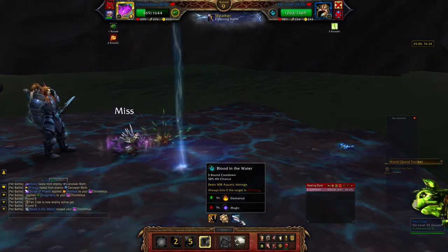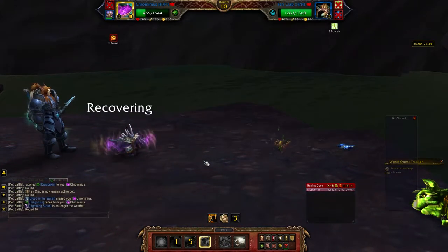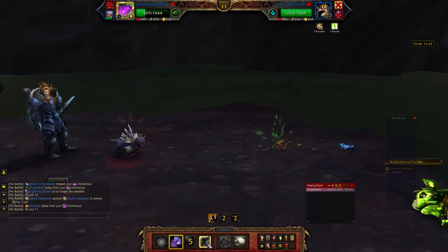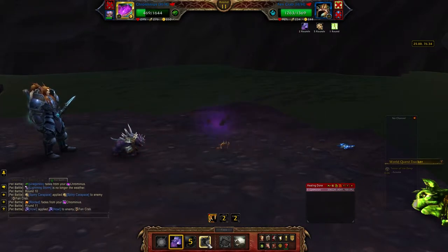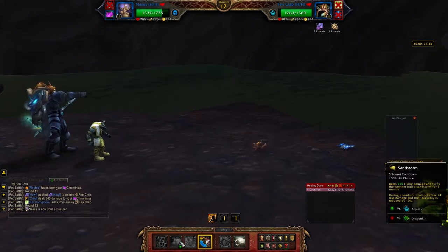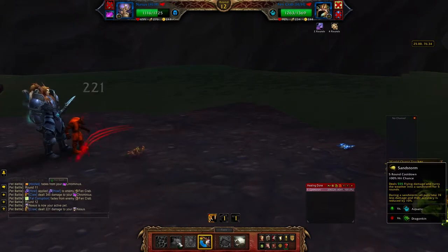Just use your Blood in the Water. Watch this — I'm gonna do Howl, then I'm gonna switch into the Anubis South Idol and we're gonna hit him with Sandstorm. This should hit him pretty hard.